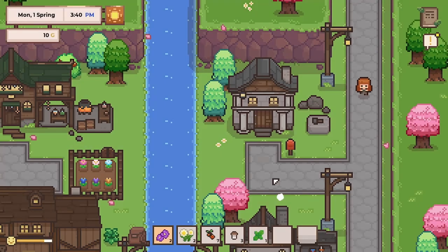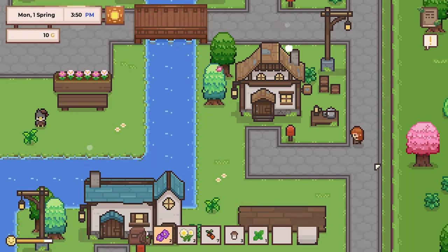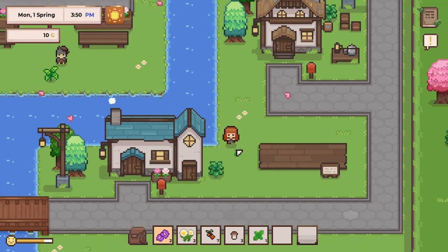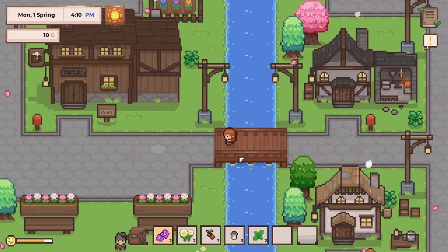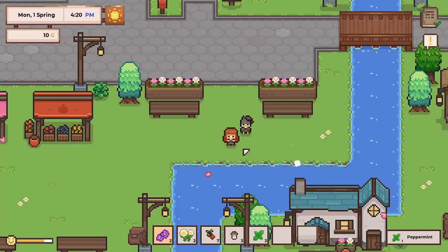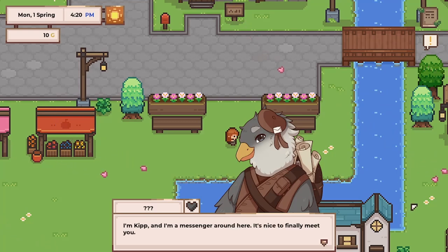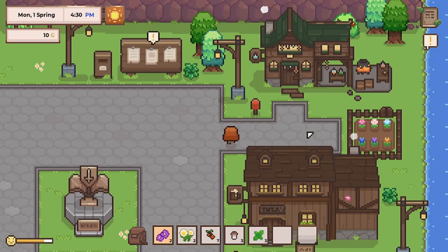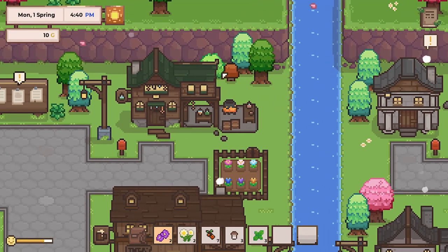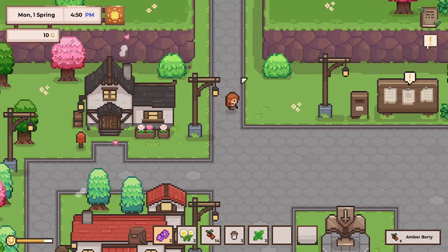There's another one of these peppermint things over there. I need to go explore town. Oh look — quests! What's this? Oh hey, here's some stuff — grab that, it's all mine. I thought I got stuck on something — just some random thing sitting there.